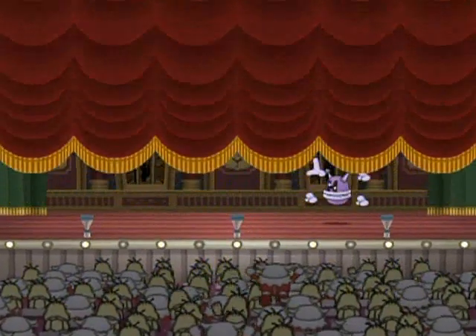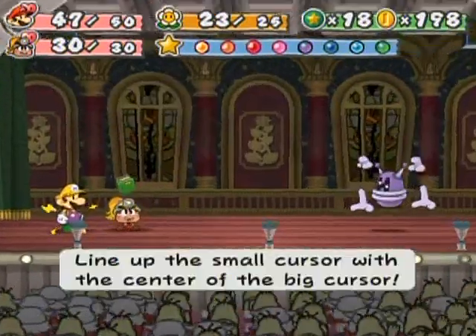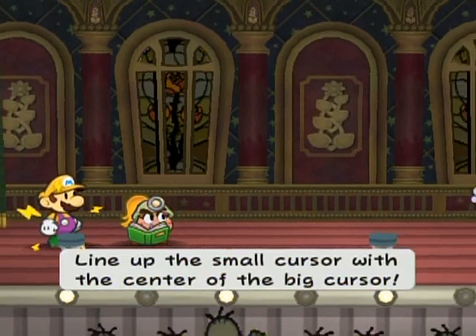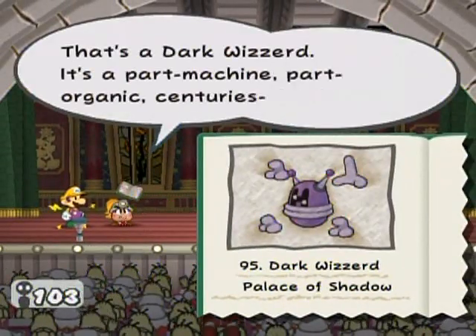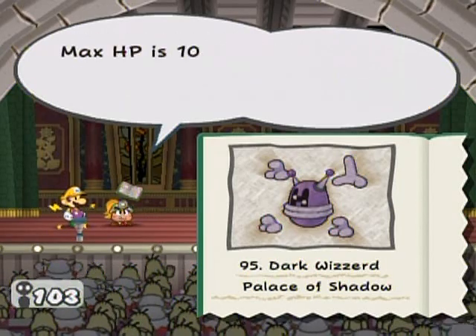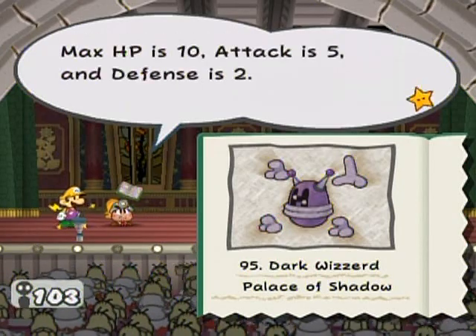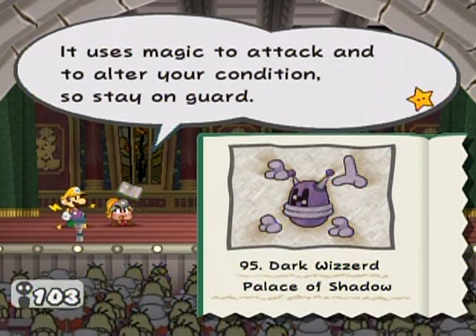Why am I ignoring you? You are new — I must tattle you. This is a Dark Wizard. It's a part machine, part organic sentries old thing. Max HP is 10, attack is 5, and defense is 2. It uses magic to attack and to alter your conditions, so stay on guard.